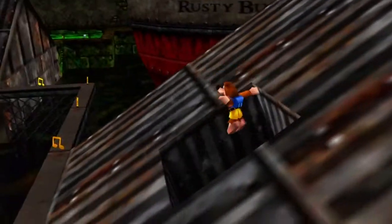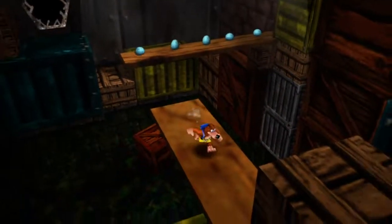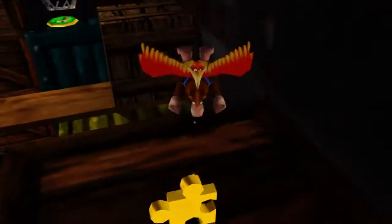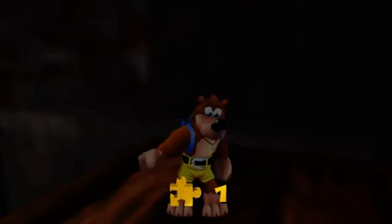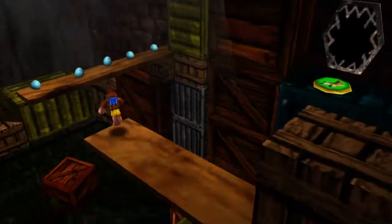Look, we have a glass window - something I never noticed when I was younger. We'll drop off into this room. Over here we have a Jiggy, the first Jiggy of the level. Wow, that was easy for such a hard level. But trust me, it gets harder.